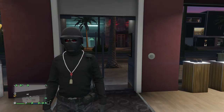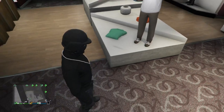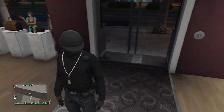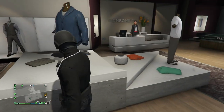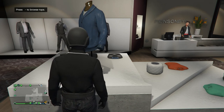For the second glitch I'm going to show you guys how to get the Group A belt on any outfit — by any outfit I mean any outfit you can make at the clothing store. First, create an outfit that you want with the Group A belt, but you'll need to make sure that you're able to put on a utility vest.